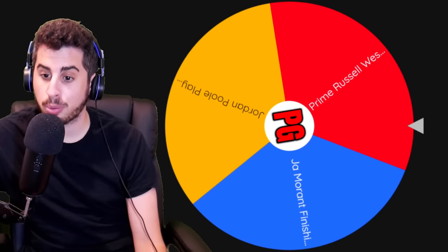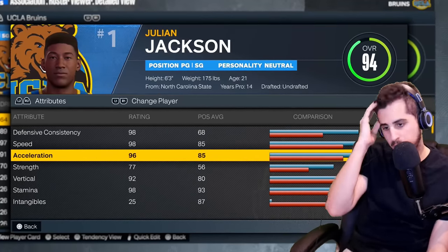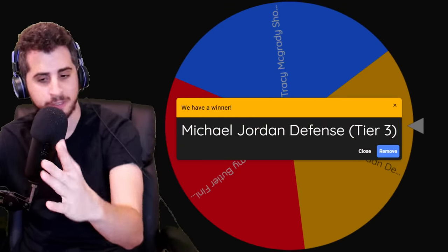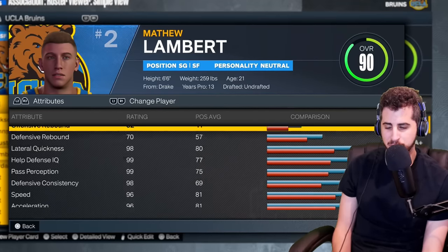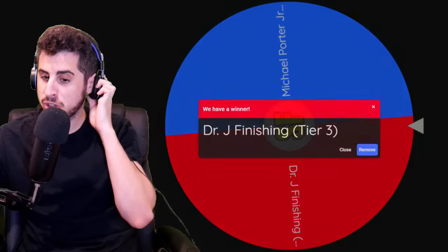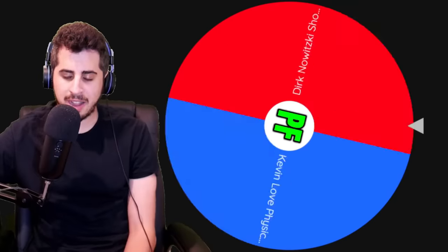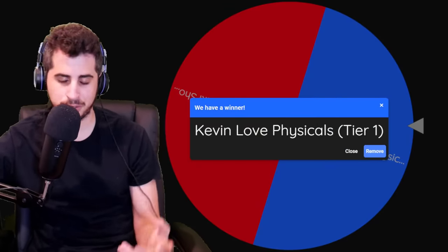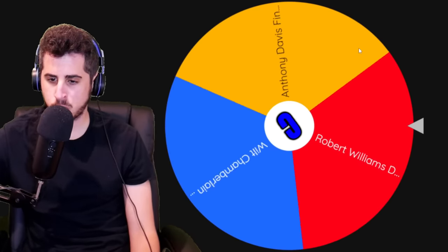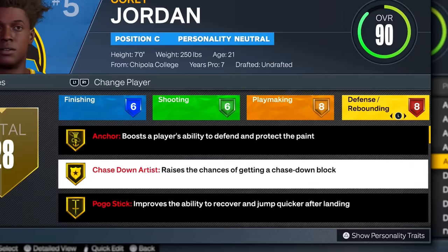We need a big upgrade. Point guard gets prime Russell Westbrook's athleticism and physicals. Shooting guard gets Michael Jordan's defense — Lambert went up like six overalls from MJ's defense, all those defensive badges helped a lot. Small forward gets Dr. J's finishing — Charlie our highest at 95, though Dr. J doesn't have as many finishing badges as expected. Power forward gets Kevin Love's physicals — somehow that puts him at 95 because he had 25 speed before. Center gets Rob Williams' defense — finally got some badges. The entire team is now 90 overall.